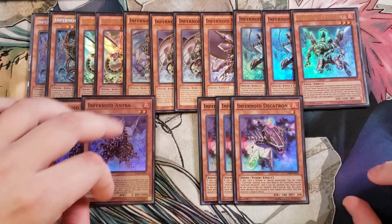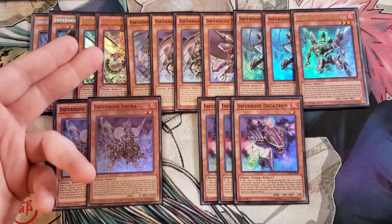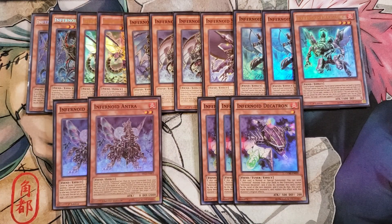We play three copies of Decatron to round out the monsters. Decatron is the all-star of the entire deck. When it's normal or special summoned, you send one Infernoid monster from your deck to the graveyard, except another copy of Decatron. If you do, increase this card's level by the level of the sent monster, this card's name becomes that monster's name, and you copy that monster's effect. So you can copy Anunku or Deviati to get spell or trap negation, which is very good.